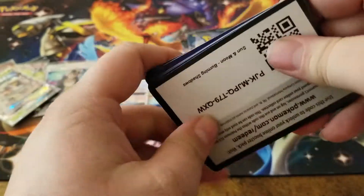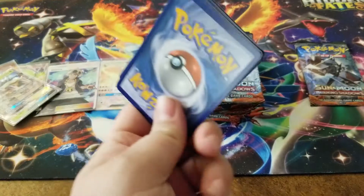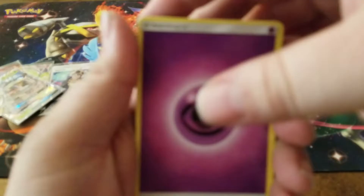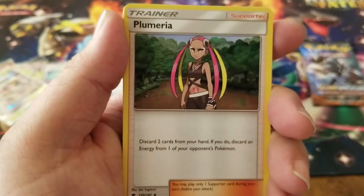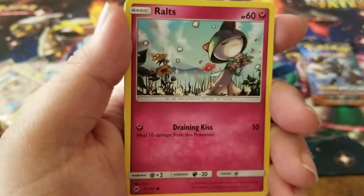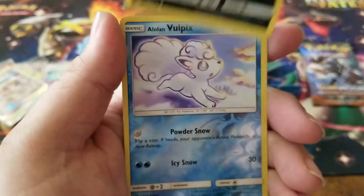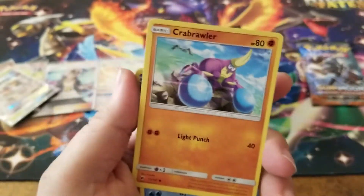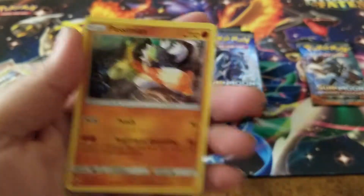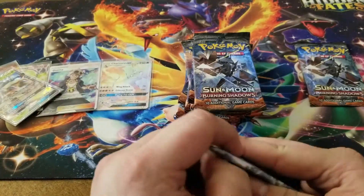The Charizard was literally the very first card I pulled from this box and it was epic - I am not gonna complain! We have a psychic energy, Acerola, a Plumeria, Super Scoop Up, Alolan Vulpix, Ralts, Alolan Grimer, Sneasel, a Crabrawler, and an Alolan Vulpix reverse holo, and a Passimian regular rare.